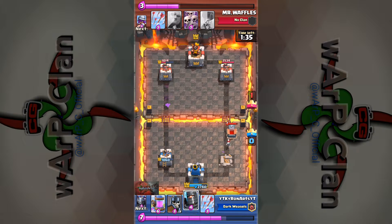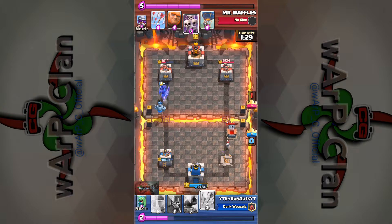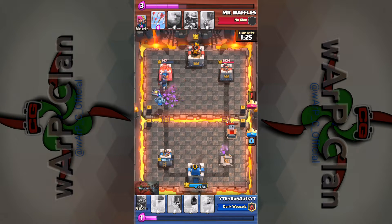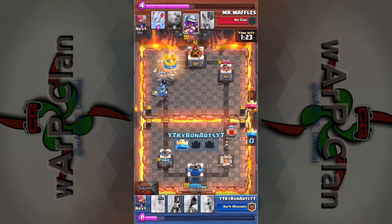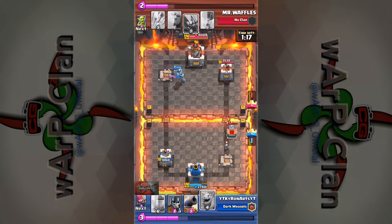Especially since he put that tombstone, leaving me stuck. He's inexperienced still so he's going to make mistakes. Right here, fairly well played with the swarm, but I have arrows. I take his tower out — now it's one to one, so he would at least go into overtime. I'm pretty happy with this.